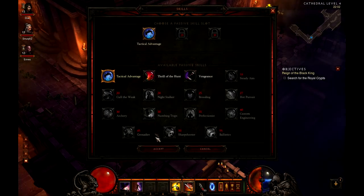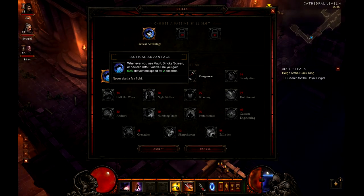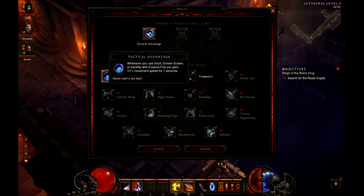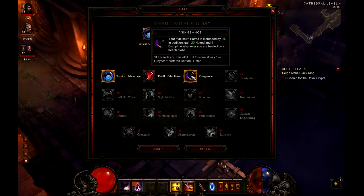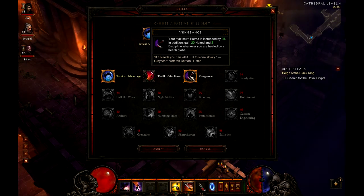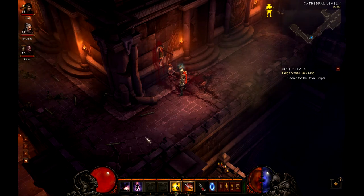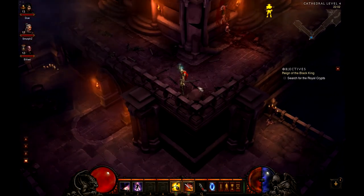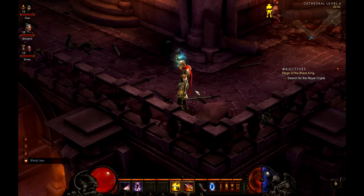The passive skills I've been using throughout are: Tactical Advantage, which gives you a two-second speed boost after using Vault; Thrill of the Hunt, which stuns every third shot; and Vengeance, which is generally a passive hatred boost. Thanks for watching — I hope this has been helpful. If you want me to make anything else, feel free to leave a comment and like the video.